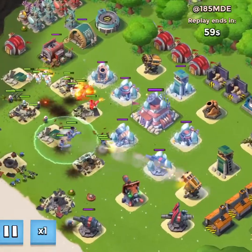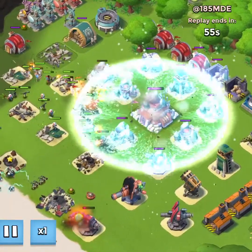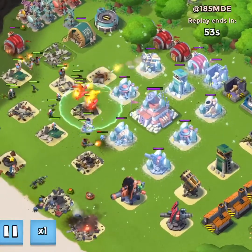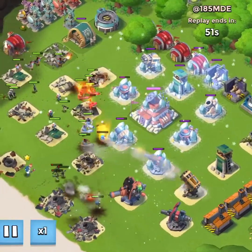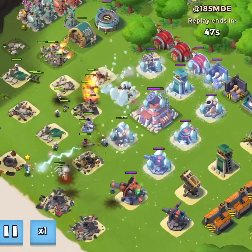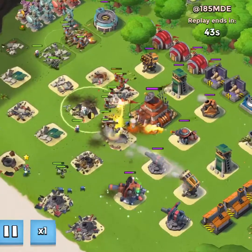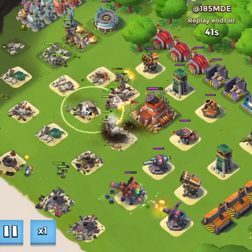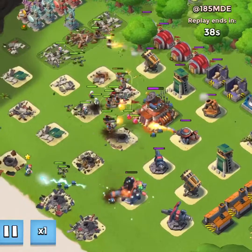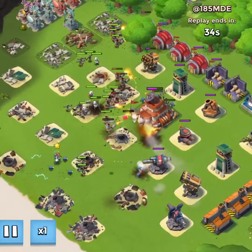It is very easy to take down a base if you have those cryobombs and you can slow down those defenses, which means you're slowing down their damage per second — unless it's a one-shot, one-kill type scenario. You're really kind of lowering the expectation of a base. You might be fighting a level 56 base, but with a couple of cryobombs it's acting more like a level 35 base.